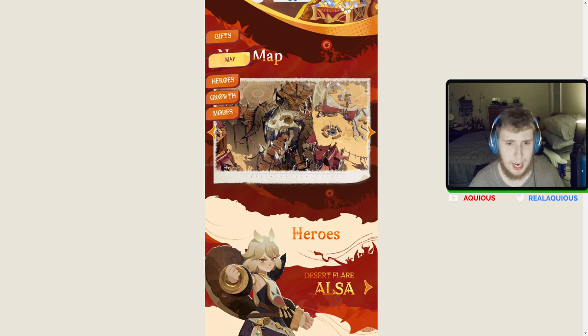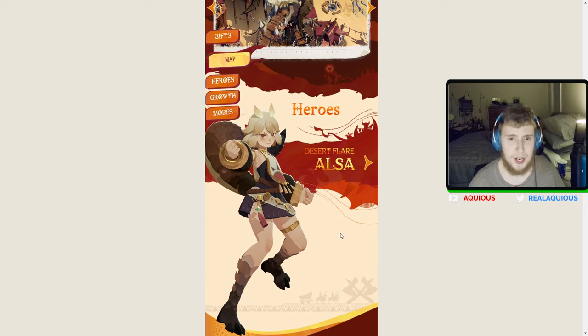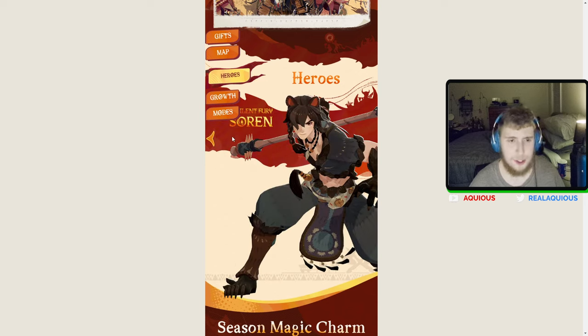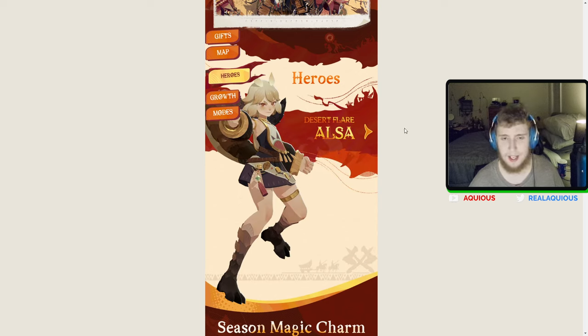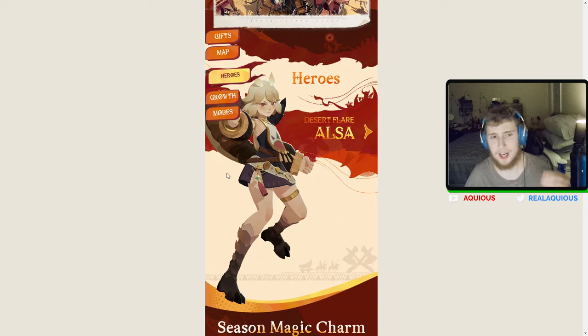Hopefully before this patch releases I'll actually make it to the part where I'm just waiting for this new area to come out. As for new heroes, they're adding two — Alsa and Sorin. I don't know if either will be S-rank, but I would assume at least one if not both will be on the limited-time banner. That would make sense since we're getting two characters revealed.